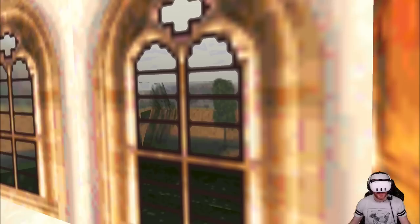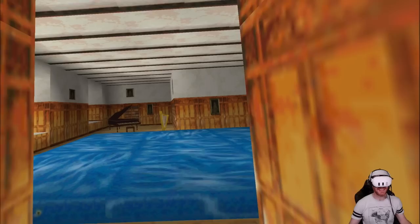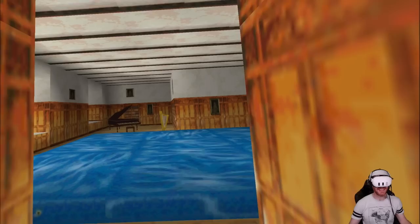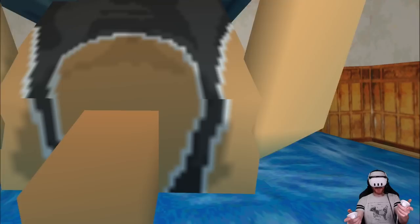Look at these slabs of beef for hands. Got a lovely view out of the window there. Obviously this isn't my real house. This is, in fact, Tomb Raider Classic in VR, thanks to a brand new work-in-progress mod from Team Beef. Team Beef has got Tomb Raider Classic working in first-person VR with six DOF view and motion controls.